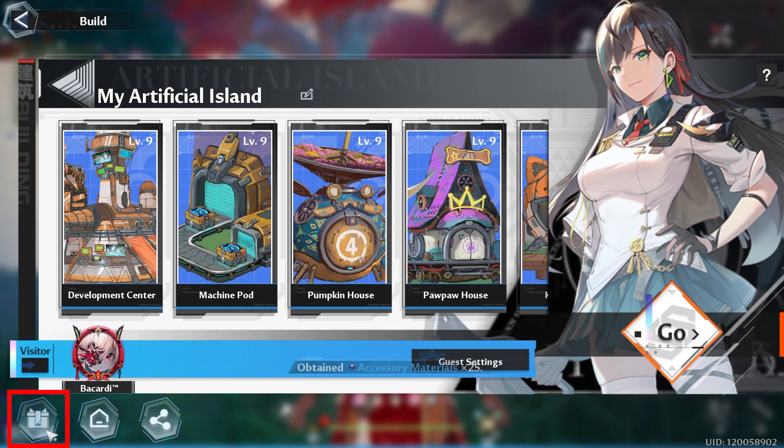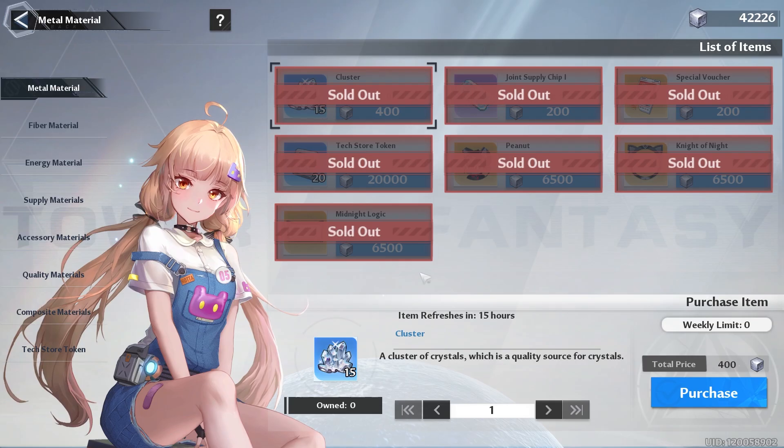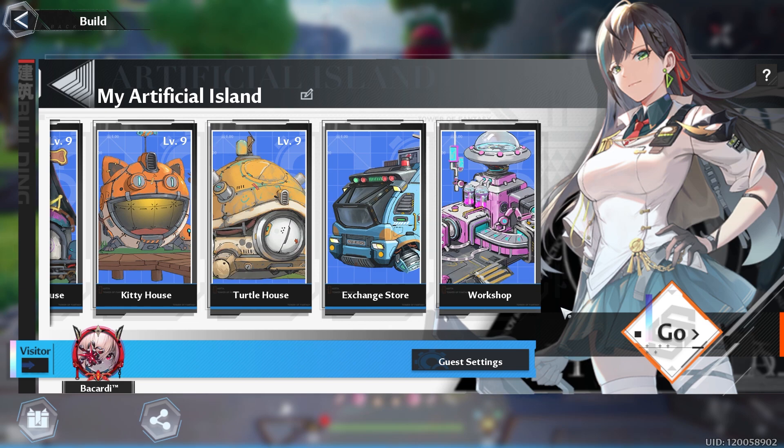Right here you can go ahead and click the present and you can get your resources for the day, but you want to make sure that you visit your artificial island at least one time during the week, because you want to make sure that you clear out your exchange door before the week ends, as well as kill your enemies before they reset tomorrow. And by now, hopefully you have found the mysterious vendor to where he should be located around here.